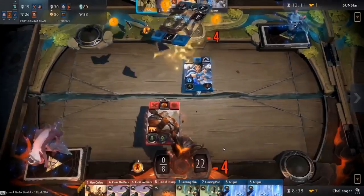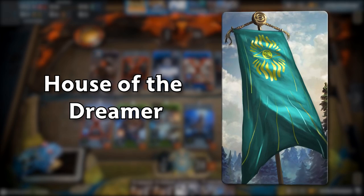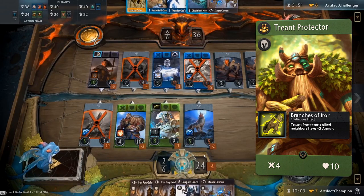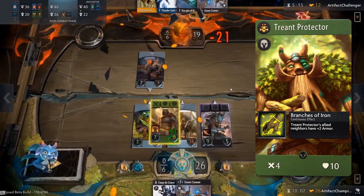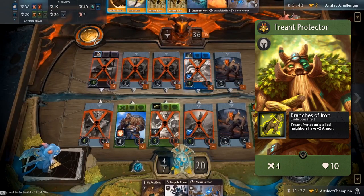The next color we will cover is green, also known as the House of the Dreamer. This class features support heroes that help restore and empower other combat characters. One hero to remember is Triant Protector. With 4 attack and no armor, it is by no means a strong card stat-wise. Its real power lies in its passive, known as Branches of Iron — a continuous effect that provides allied neighbors with plus 2 armor as long as Triant Protector is present on the board.